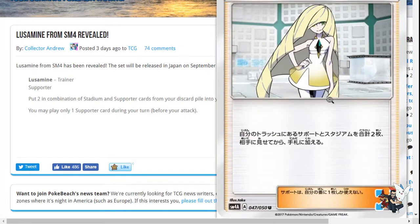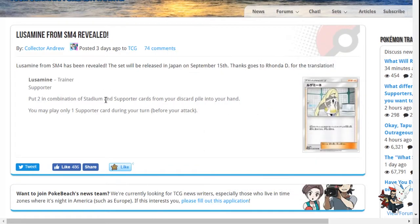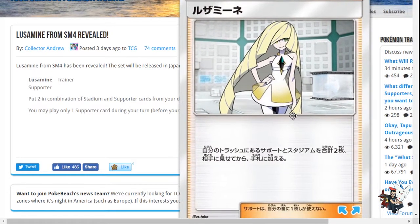Let's talk about some other cards. We have Lusamine — put two combinations of Stadium and supporter cards from your discard pile into your hand. That's a pretty dope card. I like it a lot in Expanded to get stadiums back because a lot of decks are stadium reliant, such as Skyfield decks and Virbank decks. In Standard, there aren't too many important stadiums yet, but putting supporters back into your hand is really cool without VS Seeker.